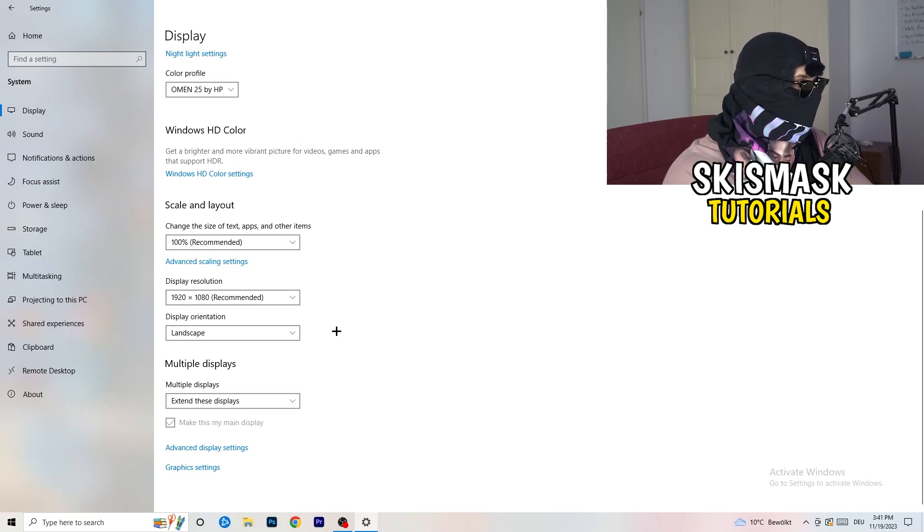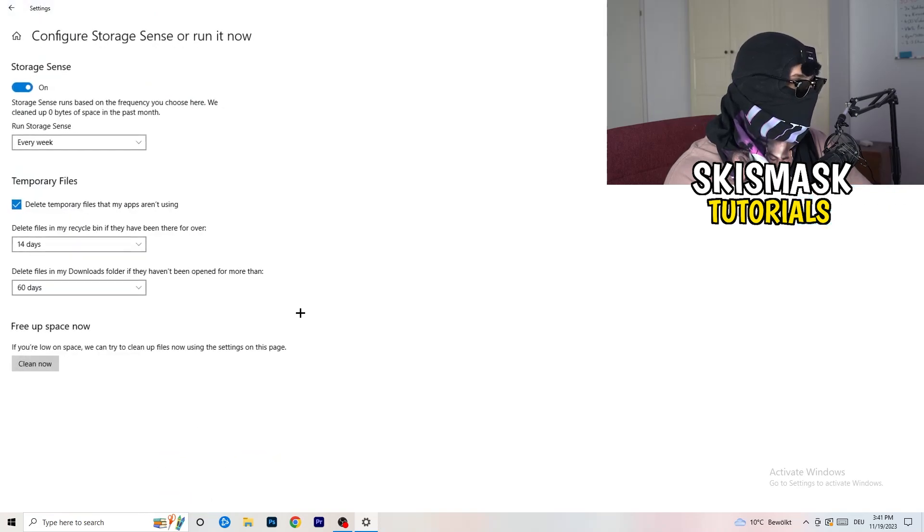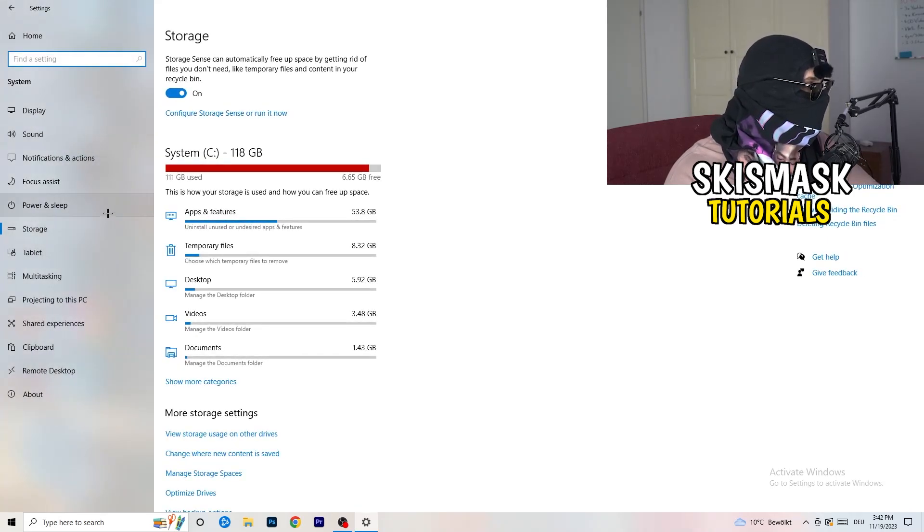On the left side of Settings, click on Storage. Click on the highlighted text that says Configure Storage Sense or Run It Now. Copy these settings: Storage Sense set to every week, delete temporary files apps aren't using after 14 days and 60 days. Then click Clean Now. This will free up storage and help reduce issues — I won't do it on screen as it takes a while.